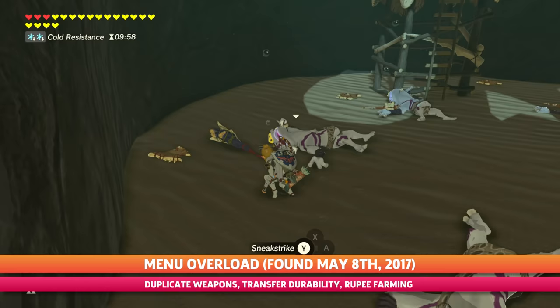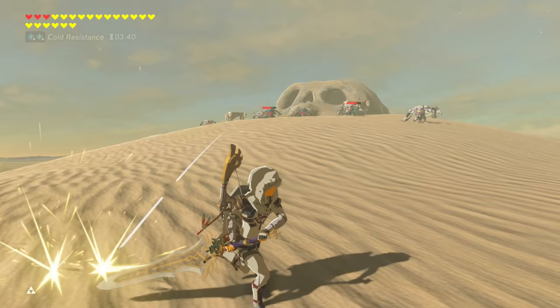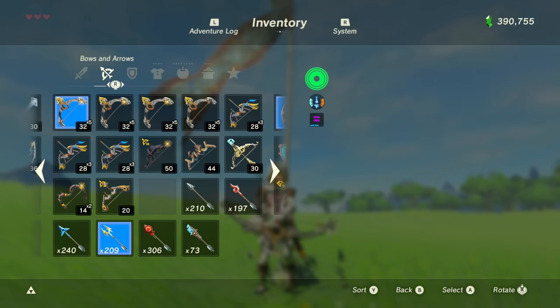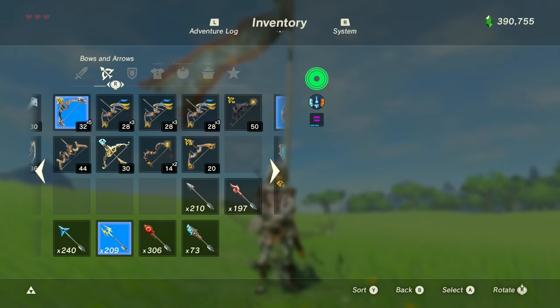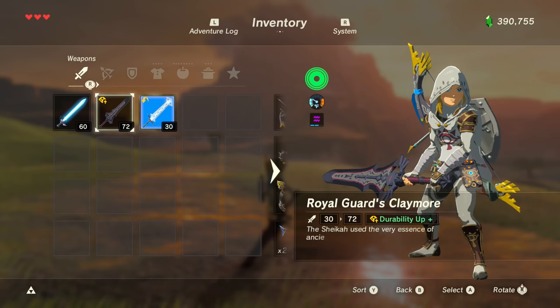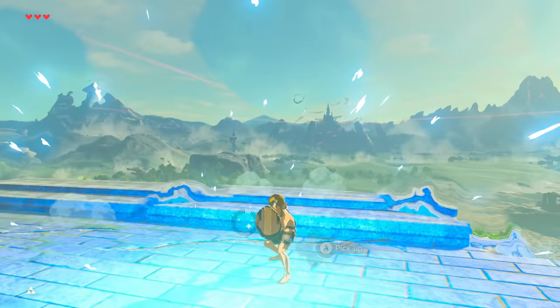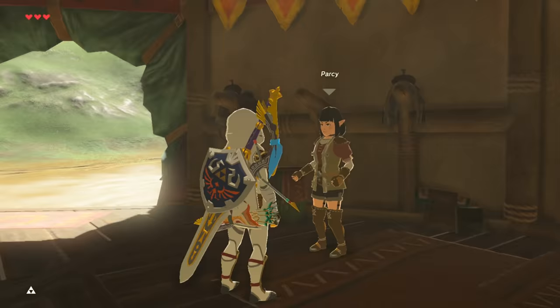One of the most popular glitches to this day because of its high utility, menu overloading has gone through several iterations over the years to a streamlined setup that now takes about 10 seconds to perform. By having multiple active multi-shot shock bows in a certain area, the game's memory overloads, allowing the player to desync inventory items in beneficial ways. The ability to duplicate and transfer durability of equipment, and take advantage of a certain NPC to perform the best rupee farming method in the game, has made this one of the most valuable glitches in Breath of the Wild history.